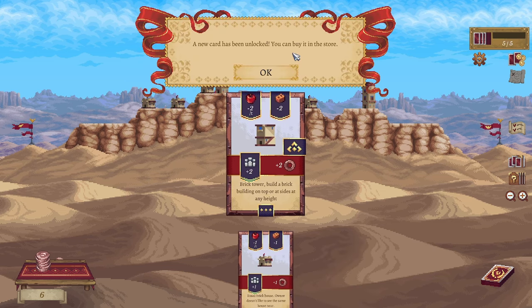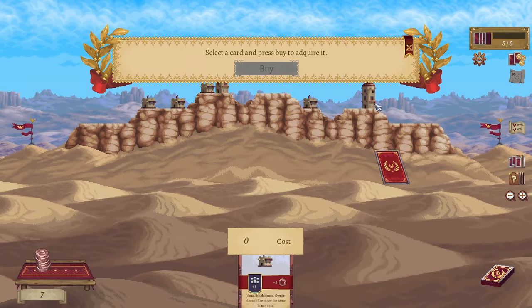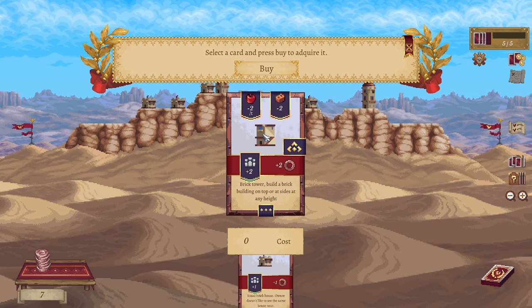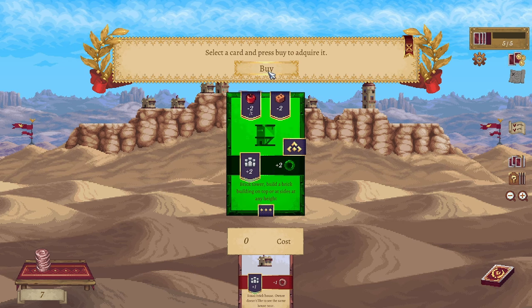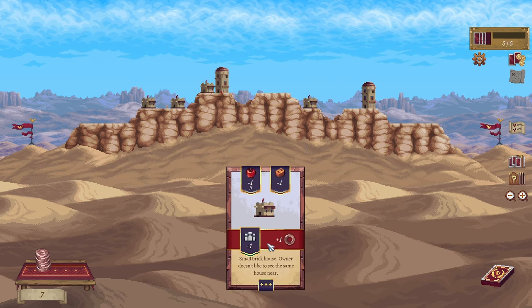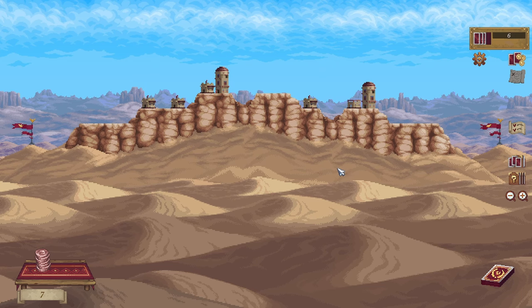A new card has been unlocked — you can buy it in the store. To use a newly unlocked card, you must first purchase it. Simply press the buy card button located in the citizen box to access the store. Select to buy it. Brick tower — build a brick building on top of or at the side of any height. Okay, buy. Set the card and buy it to acquire it. So we need a specific structure to build higher. This seems kind of okay, but I might be wrong.